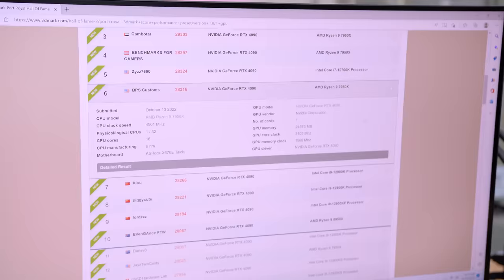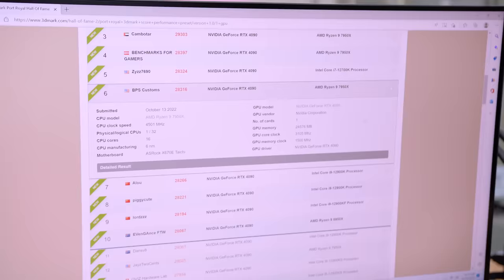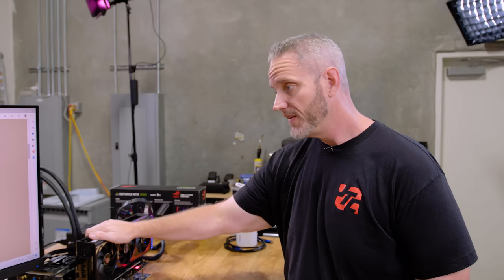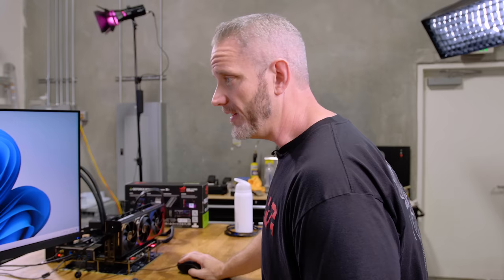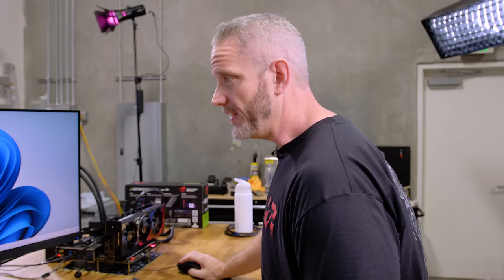BPS Customs did 28,316 on a Founders Edition card. There are a lot of Founders Edition cards. The score in Port Royal scales heavily with RAM, so the faster you can get the GDDR6 to run without error correcting, the higher your score will be. In fact, prioritize RAM overclocking before core overclocking.